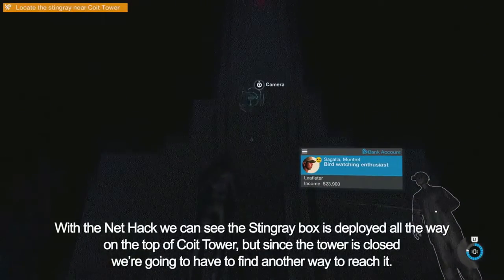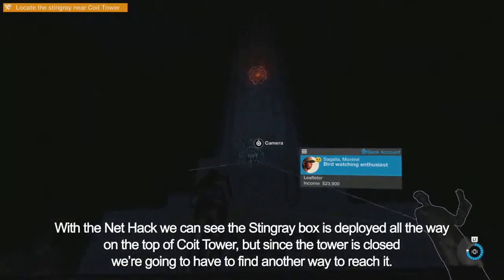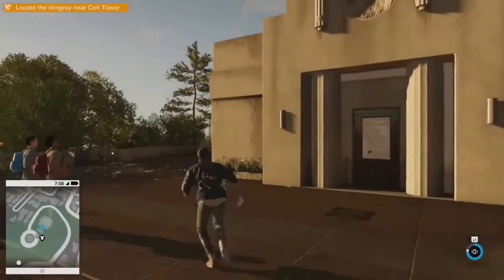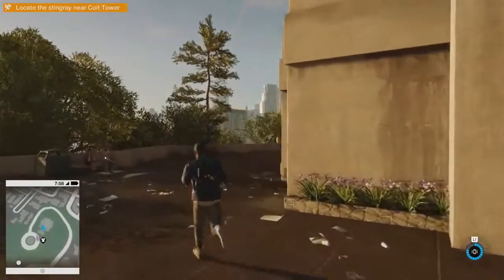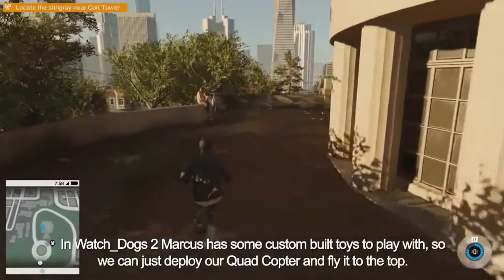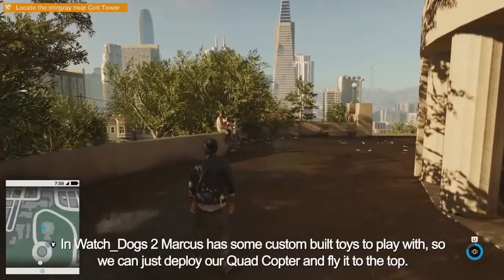With the NetHack, we can see the Stingray box is deployed all the way on top of Coit Tower. But since the tower is closed, we're going to have to find another way to reach it. In Watch Dogs 2, Marcus has some custom-built toys to play with, so we can just deploy our quadcopter and fly it to the top.